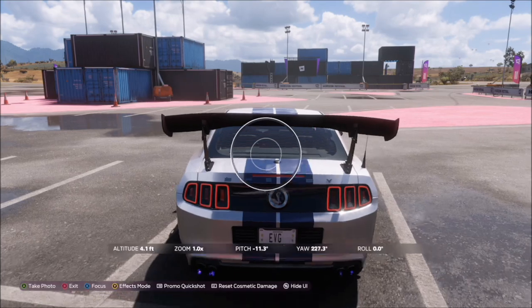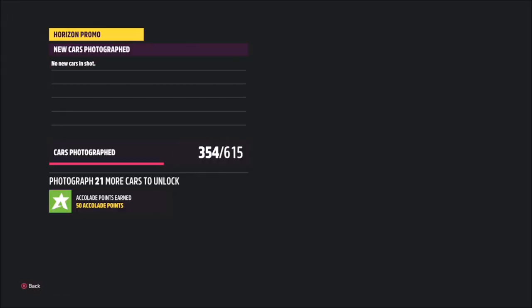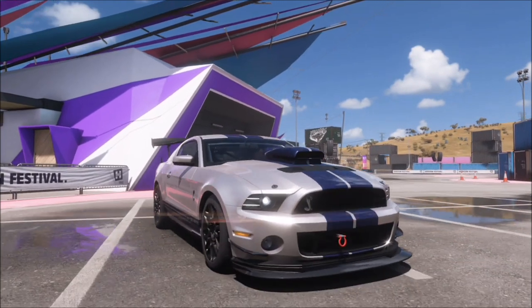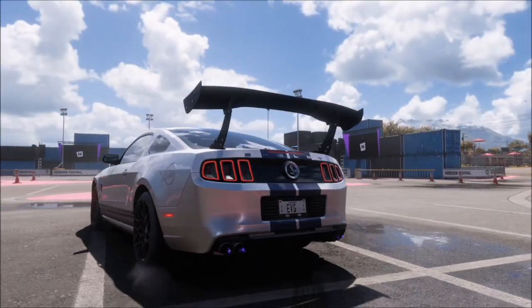Then all you want to do is take a photo of your modern muscle car in front of the Horizon Outpost. It can be anywhere in or around it, and it will pop up with two tick boxes: one saying you've taken the photo in a modern muscle car, and one confirming you've taken it at the correct location, which is the Street Scene Outpost.